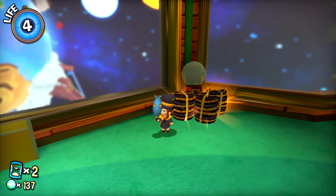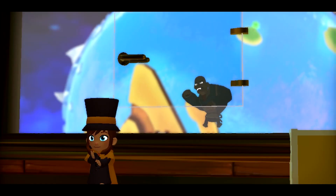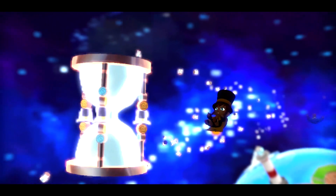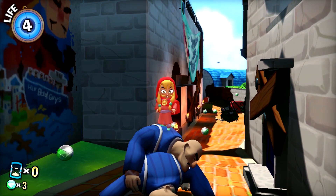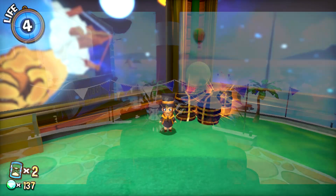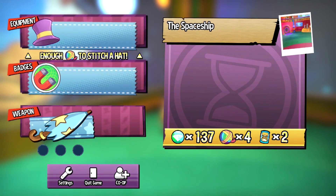Hey guys, MultigameMaster1 here and welcome back to A Hat in Time. In the last part, we were traveling back to our home planet but unfortunately had an accident on our ship thanks to the Mafia, causing our timepieces to scatter to a distant planet. We also encountered a red hooded girl, Mustache Girl, beat down some Mafia and reclaimed two timepieces so far. In this part, we're gonna delve into more of Mafia Town, but first a couple of things I want to show you guys.